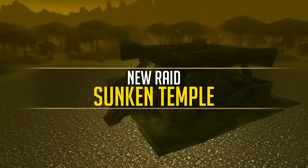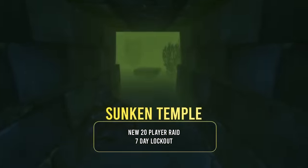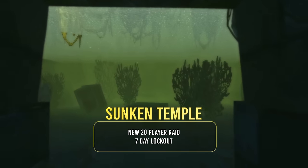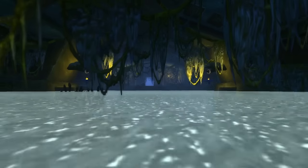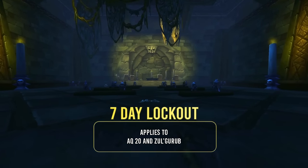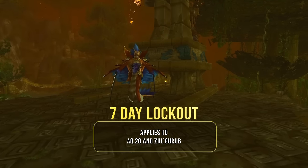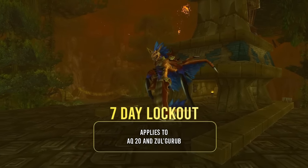Sunken Temple is the new 20-player raid, and it's going to be on a 7-day lockout. It resets every Tuesday in NA and Wednesday in EU, so on the first reset you'll have 5 days before you lose that first reset — so level fast and get in there. All future raids at level 60, including AQ20 and Zul'Gurub, will also be on a 7-day lockout, making it easier to plan: Wednesday do AQ, Thursday do BWL, etc.